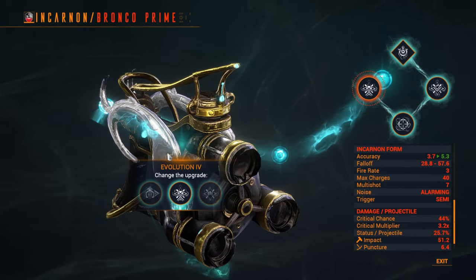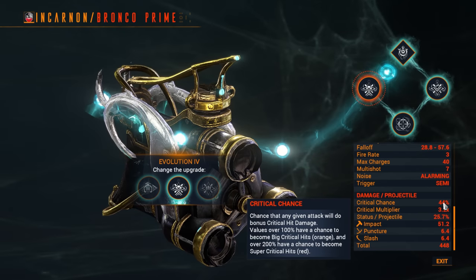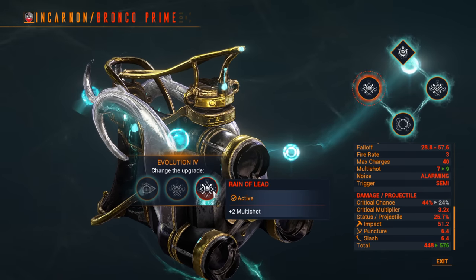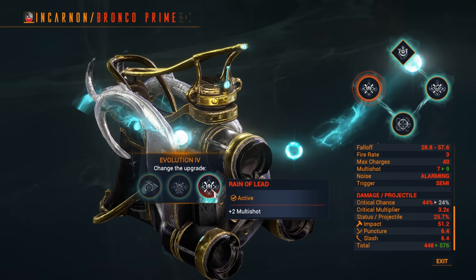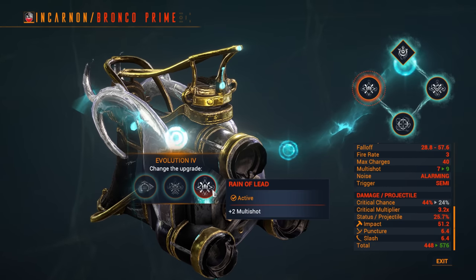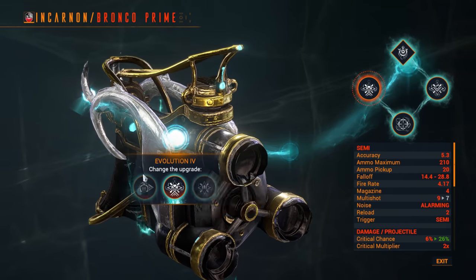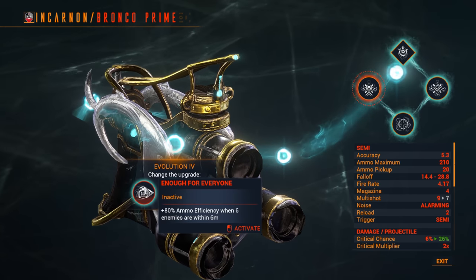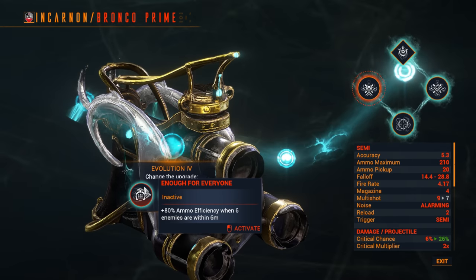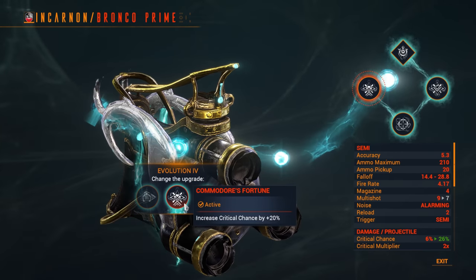The final one, Evolution 4, is fantastic. Commodore's Fortune increases critical chance by 20% as a base amount, sending your critical chance from 24 to 44. The other option, Rain of Lead, gives you 2 additional multishot pellets — going from 7 pellets by default to 9 — and all of the multishot you put on the weapon bounces off of that base count. It's a good talent, but I found Commodore's Fortune to be a bit more fun. As for Enough for Everyone — 80% ammo efficiency when six enemies are within 6 meters — it's a bit iffy because you need at least 6 enemies, 6 meters range, and it only works in normal form. Go for Commodore's Fortune.